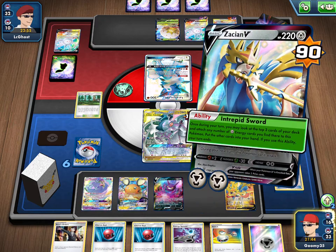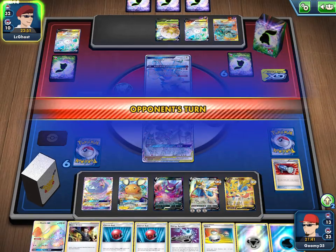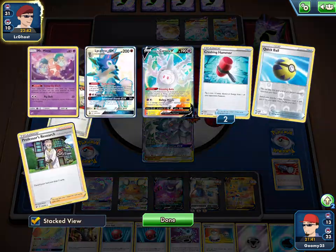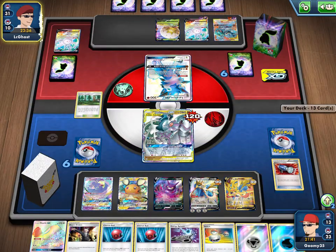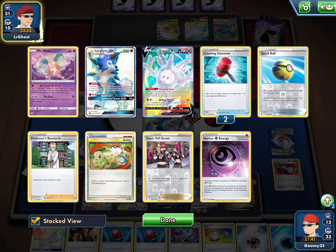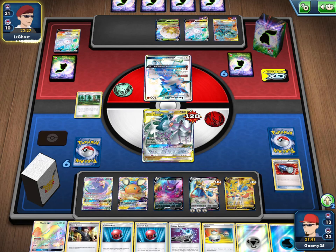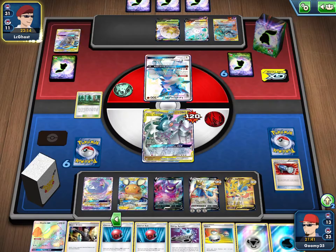Lichen Rock has a two retreat cost, which gets rid of the Hollow Missile effect. Then we go with Intrepid Sword ability, so we can hit an energy — that's a big deal. We can get ahead of the energy race, which is really important because we managed to find a Switch. The opponent might not have switching cards... oh, they do have Switch.